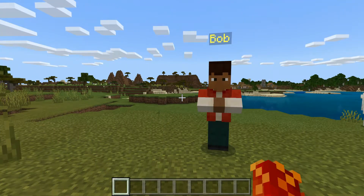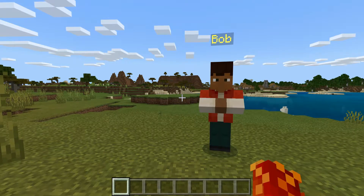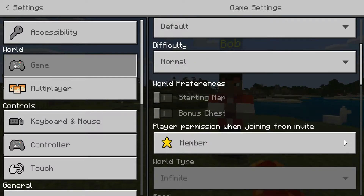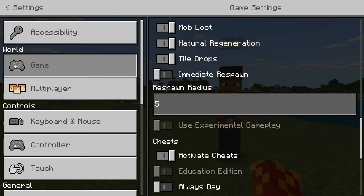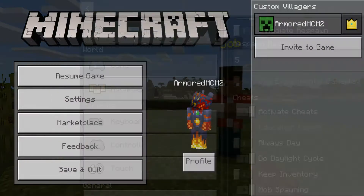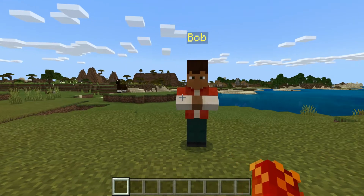Alright guys, so in order to get custom villagers in Minecraft, all you will need is to make sure that cheats are enabled. So if you go into settings and scroll down on the game menu, you will see that under cheats there is a little bar that has 'activate cheats' next to it. Make sure that that bar is switched to the right — that will mean that you have cheats activated. And after that, you guys are ready to get your own custom villagers in Minecraft.